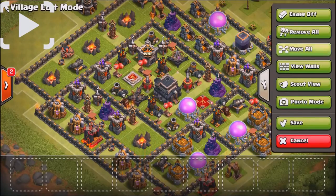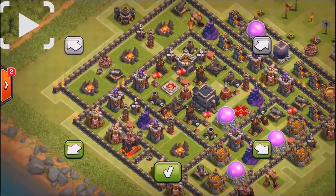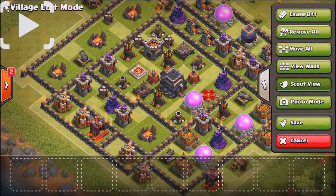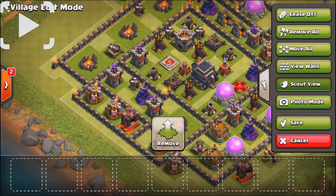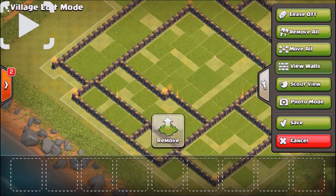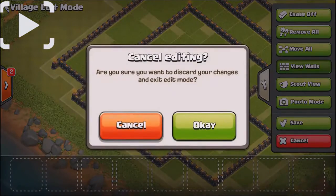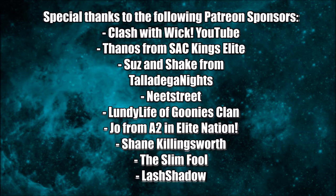Let's go ahead and take a look at the village edit mode as promised. This is the new village edit mode — you have all kinds of cool options. You can actually move your entire base around. Ever make a base and it wasn't centralized? Now you can fix that in one easy tap. There's a scout view, a photo mode, you can view the walls and move everything. Here's the wall view — really cool features. I really like the new revamped village edit mode.